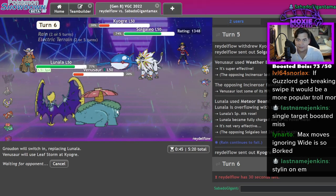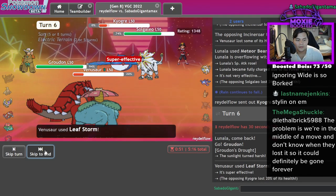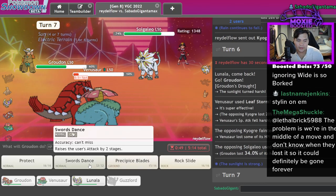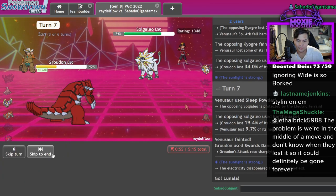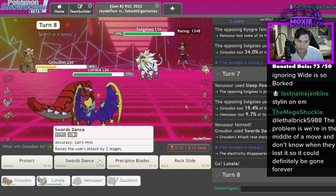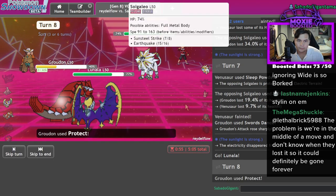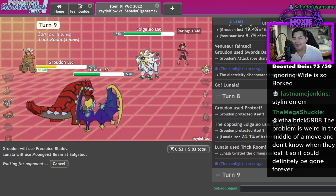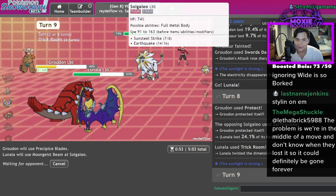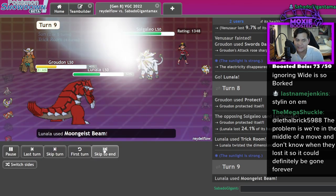What did I tell you guys? Nothing but Ws from now on. That looked like it was going to be lost after that miss. I'm gonna Swords Dance and Sleep Powder just because I'm upset. Oh wait, there's Electric Terrain. I'm stupid. I'm avoiding the Weakness Policy - that was definitely what I was doing there. I was avoiding giving him Weakness Policy. I'm not stupid, you're stupid. We've done it - we won.